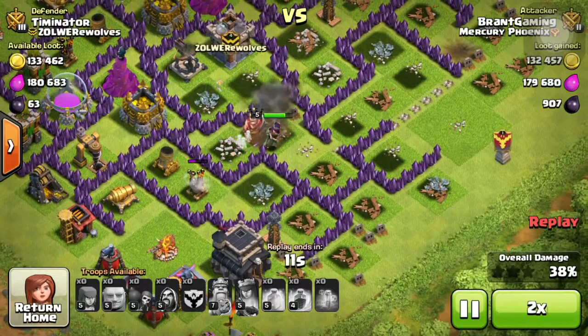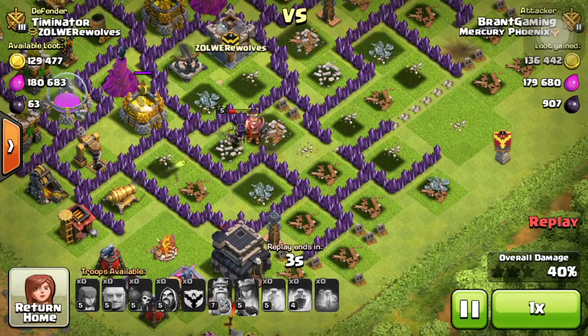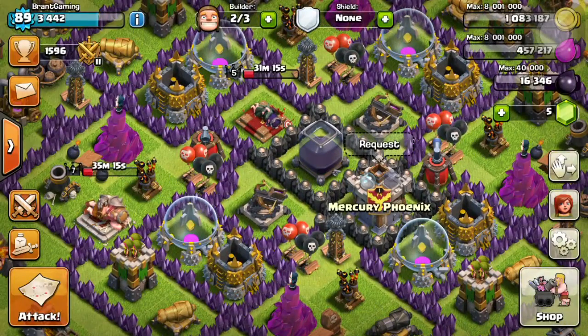The mortar, the air defense, and the last gold storage. So let's put this on times one. That's the end of the raid - I got 150k gold and 180k elixir with 907 dark elixir, but a loss of 23 cups, so that's the downside.